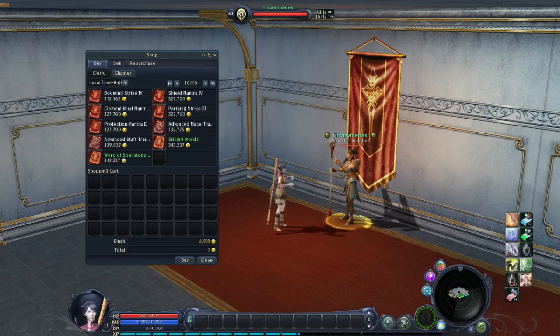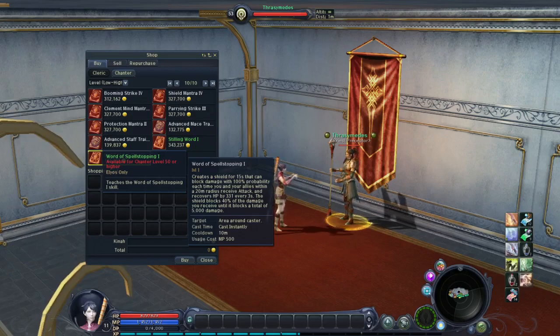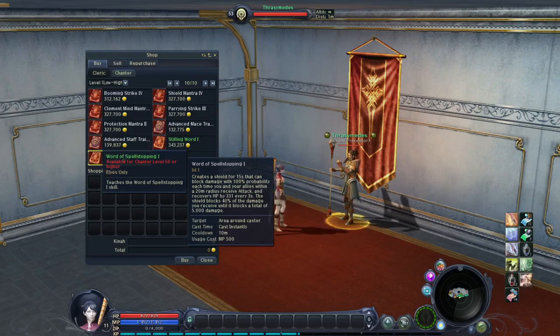We will start from the higher levels. First skill book: Word of Spell Stopping. This is really important. Creates a shield for 15 seconds that can block damage with 100% probability each time you and your allies within a 20 meter radius receive an attack, and recovers HP by 331 every 3 seconds. The shield blocks 40% of the damage you receive until it blocks a total of 5000 damage. Cast instantly, cooldown 10 minutes. It's absolutely amazing.